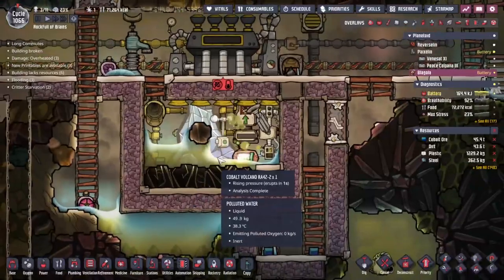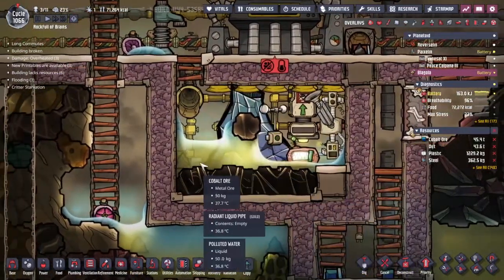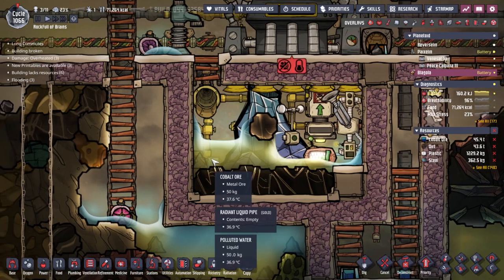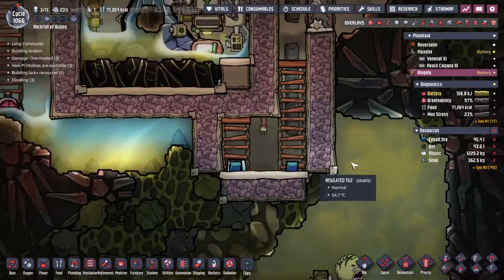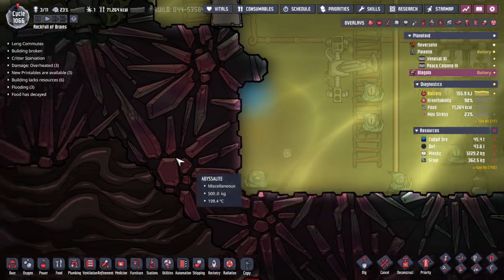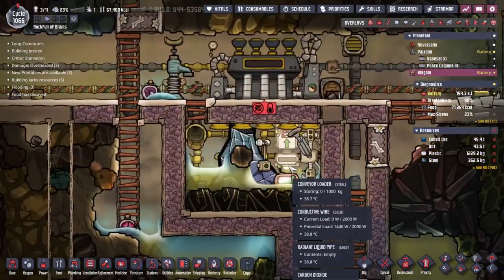I do believe this one is going to come back online in about eight cycles. I'm really worried about that cobalt volcano. Without mentioning how I was going to fill this up without absolutely flooding this area — if I use different liquids you can see I've only got 50 kilograms of polluted water here. Normally it would take a thousand kilograms for it to go up to the next block.